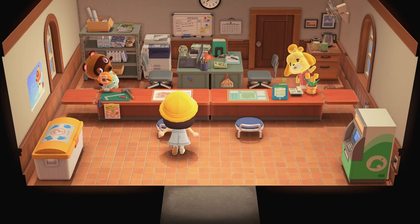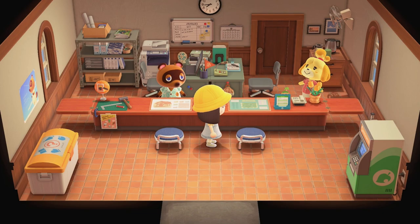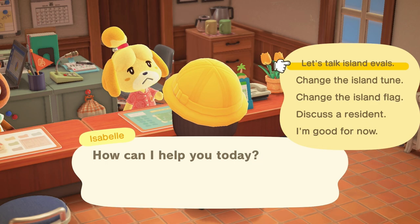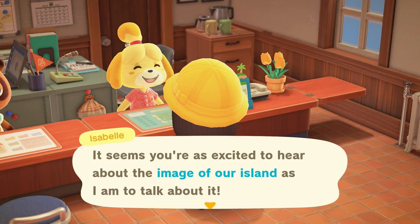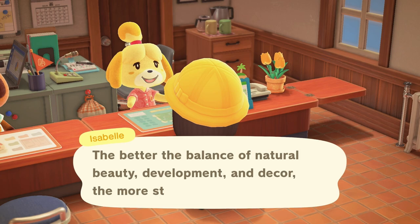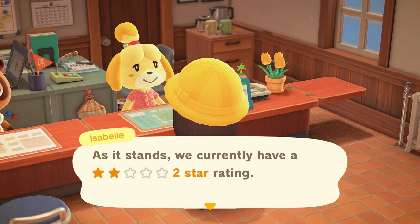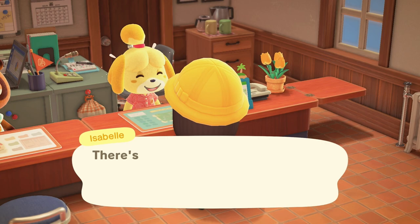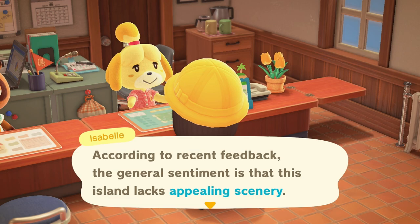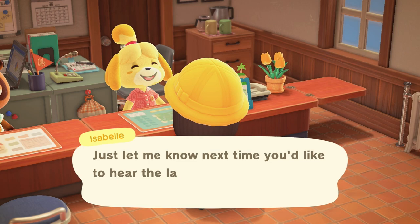Go inside your resident service and talk with Tom Nook so he can unlock the island eval. Let's check with Isabel what our eval is right now — it's probably low. So island eval is basically a system of points behind the scenes, where decoration and nature bring points to your island. Right now we have a two-star rating just because we have enough villagers, but it says we are lacking appealing scenery.